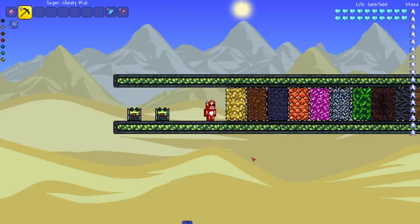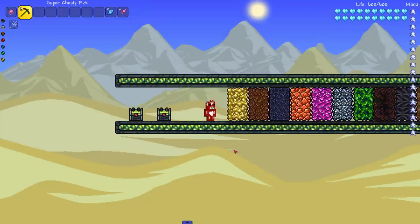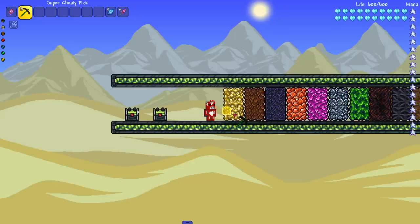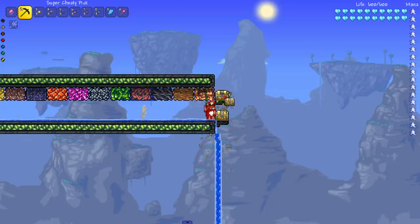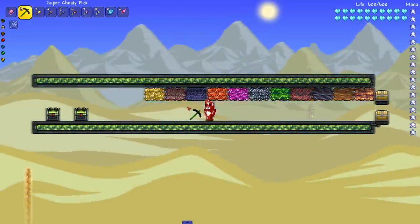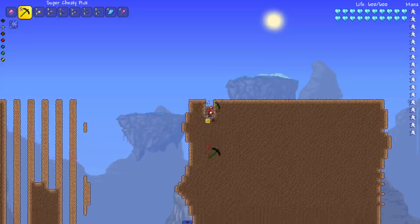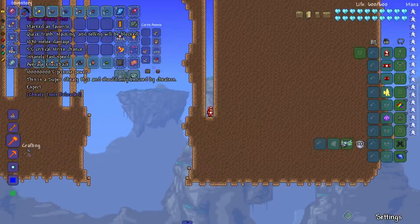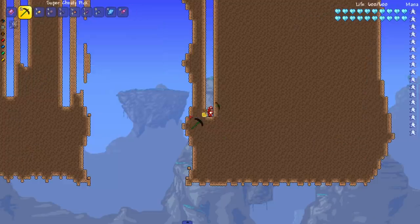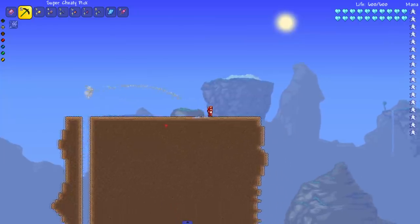Here we are with the super cheaty pickaxe. Statistically this should be the best — it has massive pickaxe power and insanely fast speed, compared to the crystal crusher and arcadium decimator which only have 'very fast.' Let's see it go. This does not feel fast at all, man. It doesn't feel fast on ores, and let's test it on dirt — it doesn't feel like it either. To have that high pickaxe power and insanely fast speed and perform like that? Super cheaty pick, more like super cheaty sh*t.